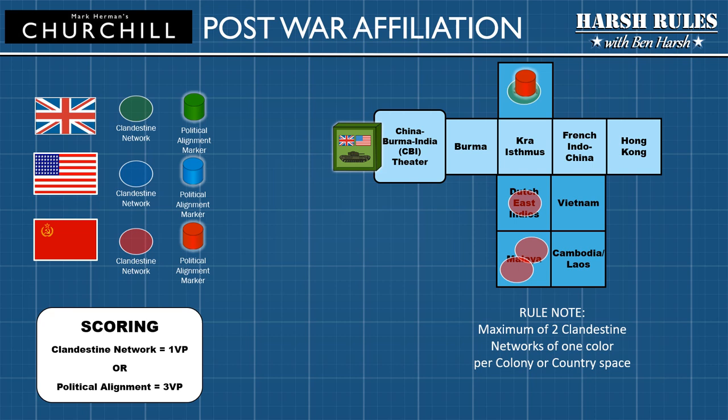A final gameplay mechanic for this internal competition for post-war affiliation is the proximity of the front line. Most of the insertion of clandestine networks is done when the country or colonies are under Axis control. However, when the front marker passes a space with branching colonies and countries, they are considered to be behind the front line. When the control of the region changes, this can have a purging effect for opposing nations' markers. A British or American front will remove one Soviet clandestine network from each colony or country when it passes, and a Soviet front will remove one clandestine network of the U.S. or U.K. from each country or colony. Political alignment markers are not affected by an advancing front.